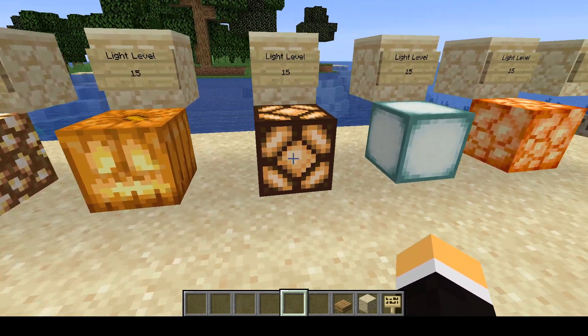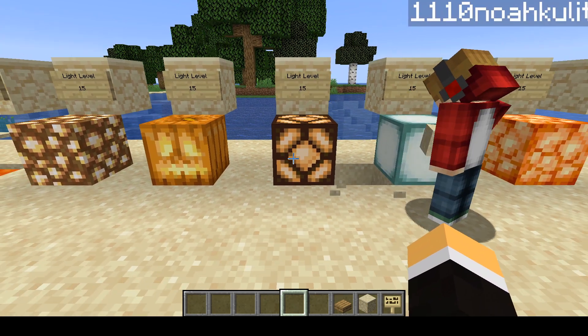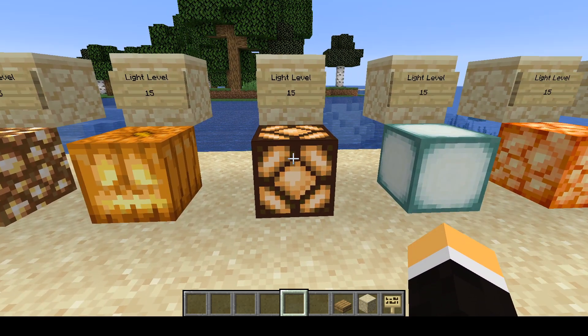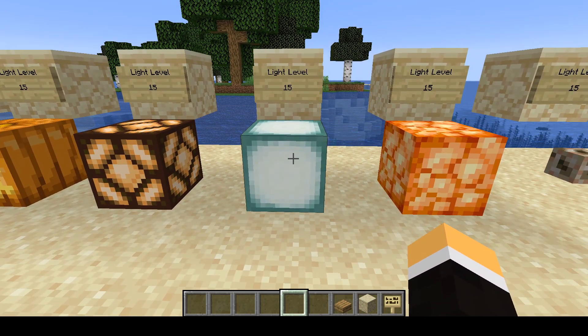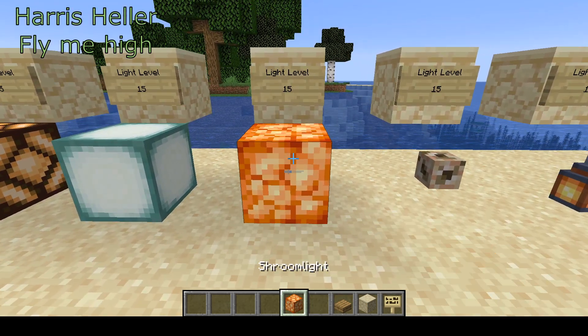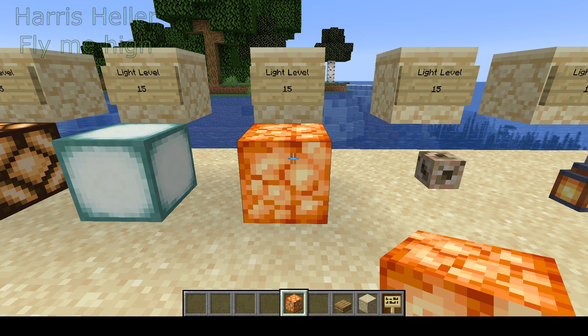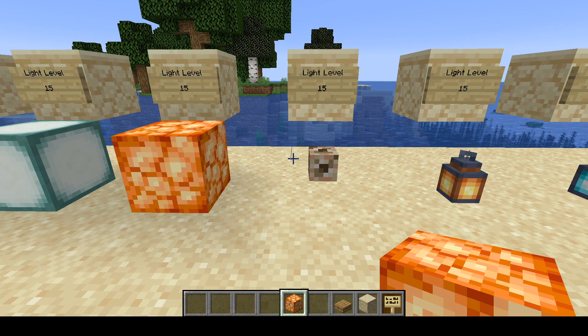This is a redstone lamp — light level 15, activated with a switch, button, or redstone device. You have a sea lantern — that's light level 15. And this is one of our new blocks, the shroom light — light level 15. I should mention this video is going to include 1.16. Shroom lights can be found in the new Nether update for 1.16. A conduit produces a light level of 15.